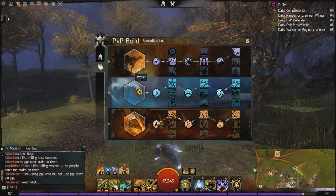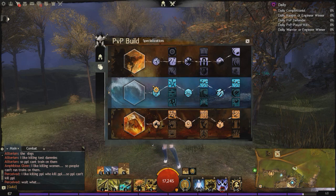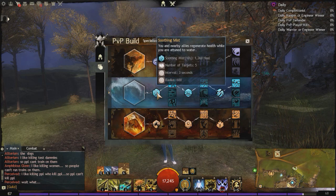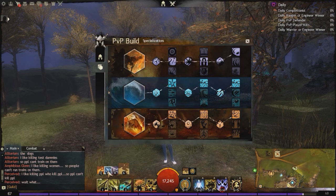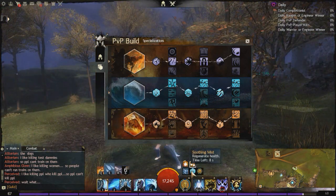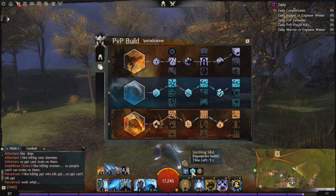Anyway, that's the Arcane traits. The Water traits are very similar to before — a tiny bit of change, but not much. Soothing Mist: you and nearby allies gain regeneration while you are tuned to water. So let's go into water, and you will see the Soothing Mist right here — we are regenerating health while we are in water.